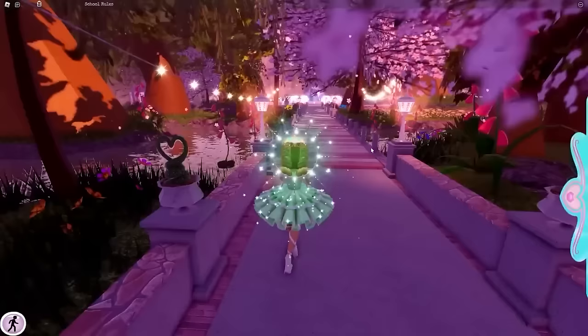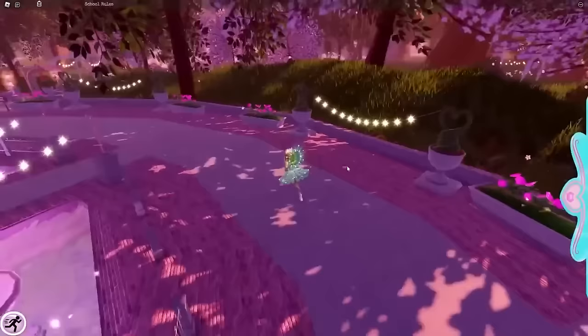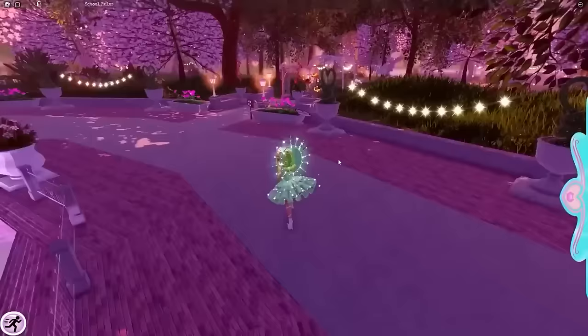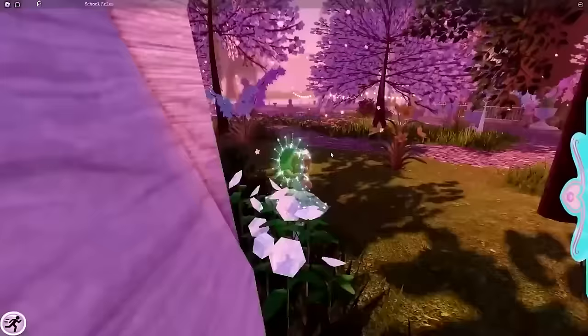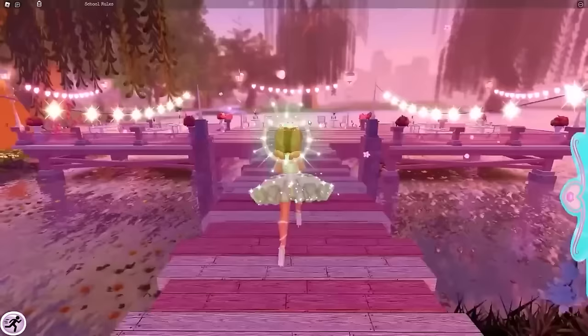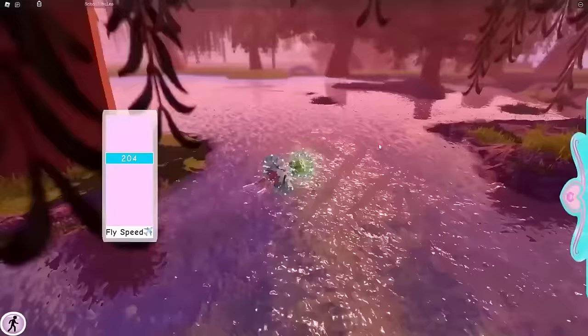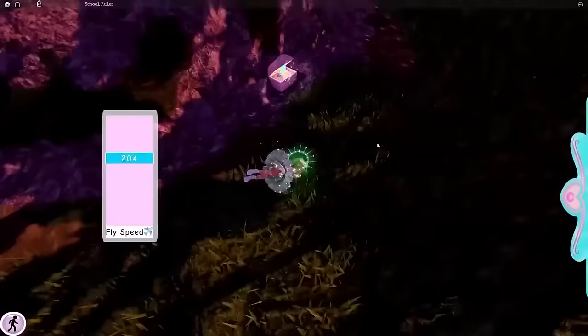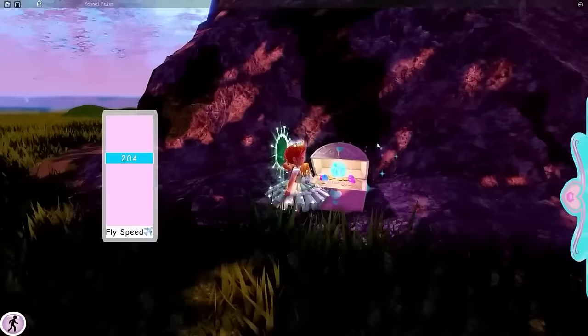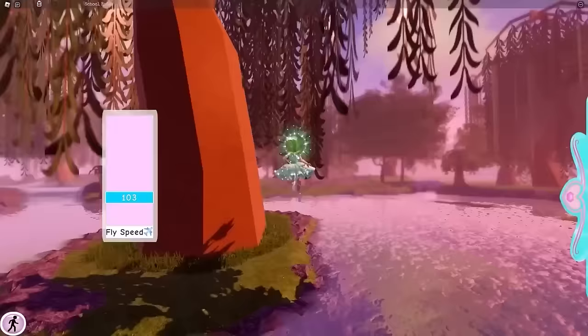Reset again, then walk into the center of Divinia Park heading right toward the dock area. Walk around to the entrance, head off around the side to the dock, and stop at the end of the dock. Go into flight and head over to the big tree in the middle — it's like an island in the water. Dunk underneath the tree and under the water you'll find another chest with 500 diamonds.